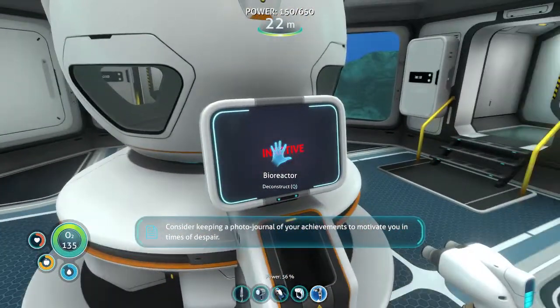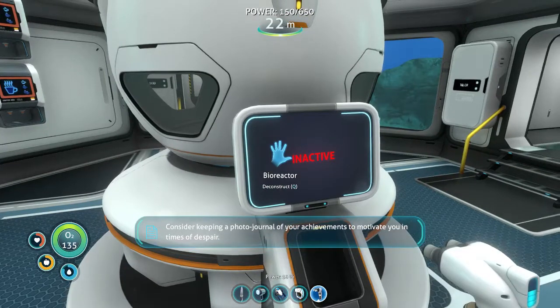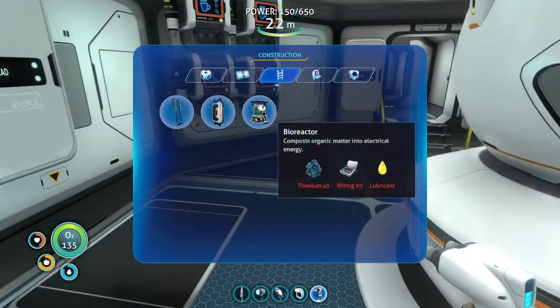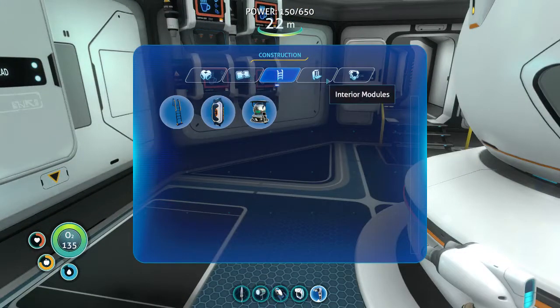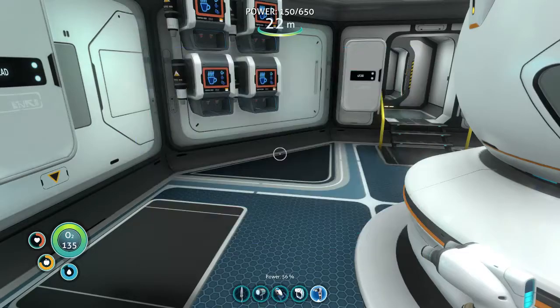A reliable power source is a critical step towards self-sufficiency. Consider keeping a photojournal of your achievements to motivate you in times of despair. So there's my bioreactor. Now what I want to do is put some grow beds around it - indoor grow beds.